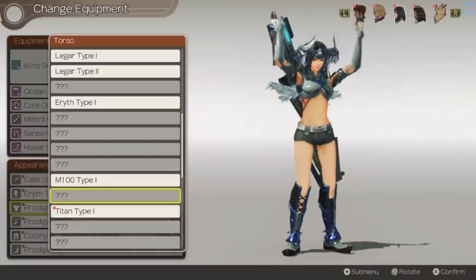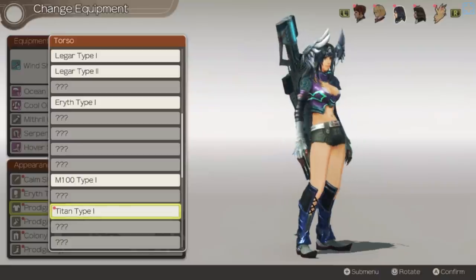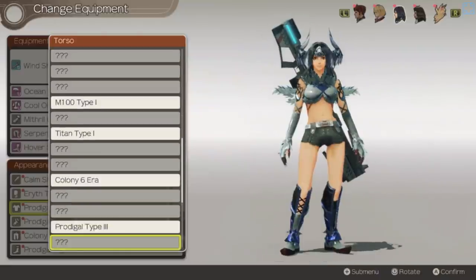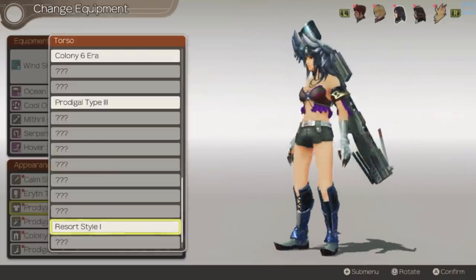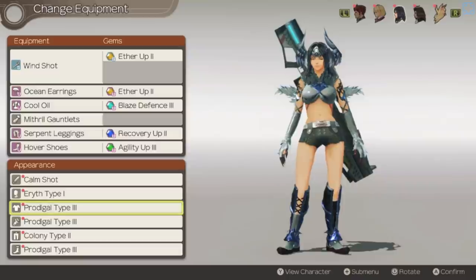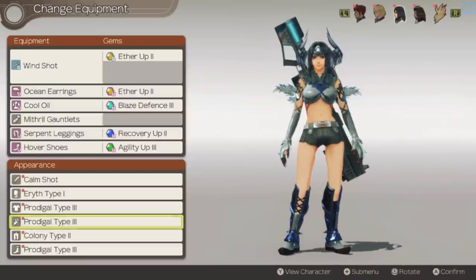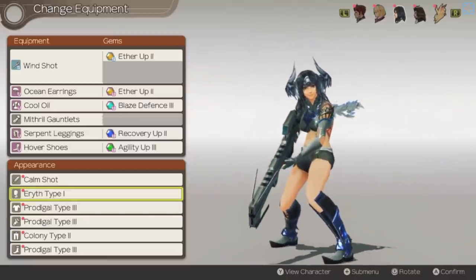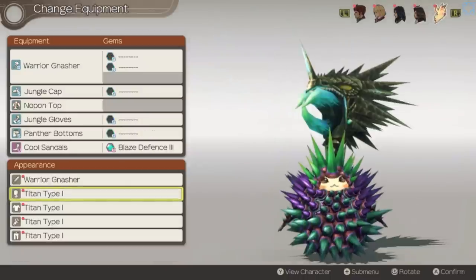Shade mail bikini — why?! And that's what her Titan type is? What is resort style? Oddly enough, that's more covering than many of the other pieces. I think we're just going to have to keep with this feathery look — keep her silly hat. The more wings I can stack on her, the better.